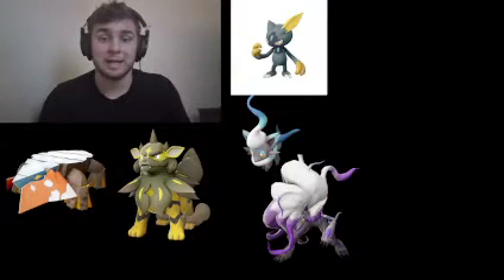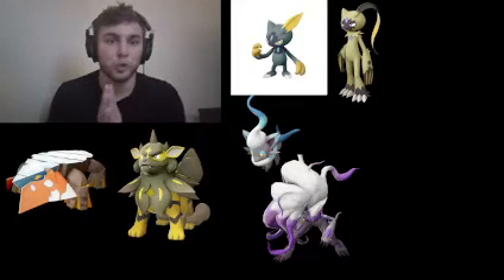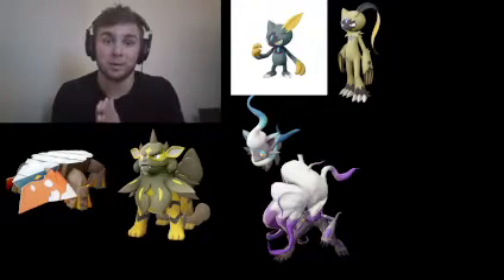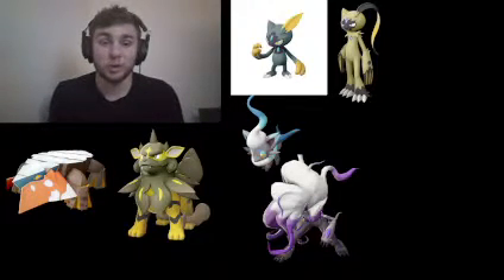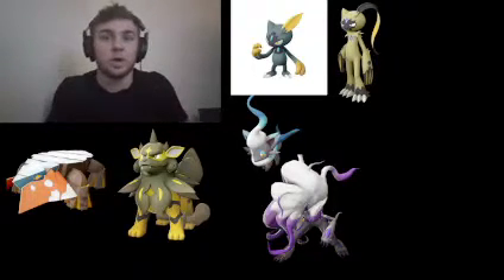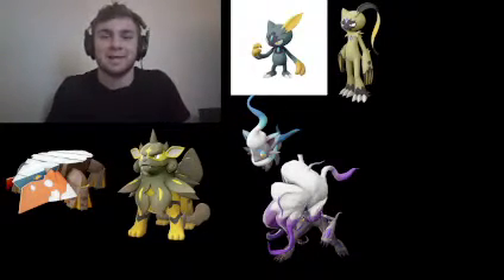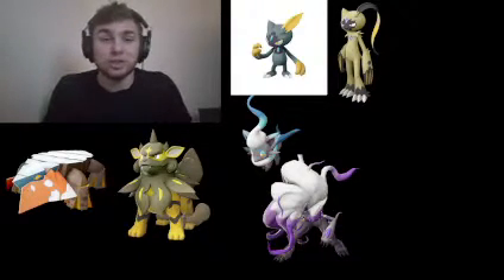Next up we got Sneasel and its evolution. I don't know the name for its evolution, but I do know it's not Sneasler. Sneasel looks really nice - the gold accents with the blue looks really good. But it evolves into this gold-yellow color that I really like. I like that they made the shiny body all yellow, and it just looks very, very good.